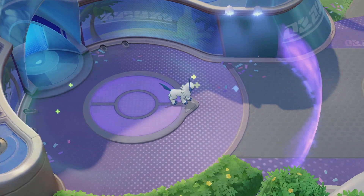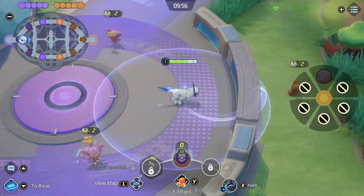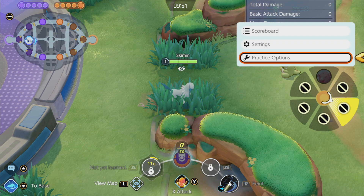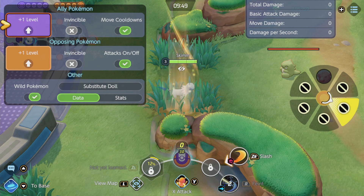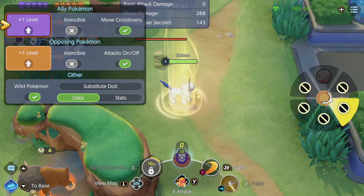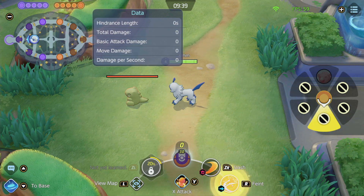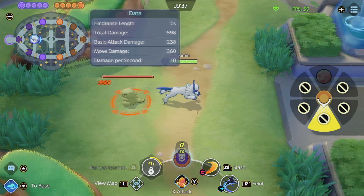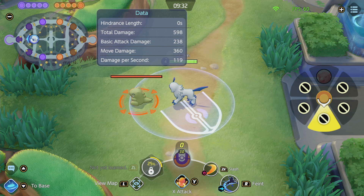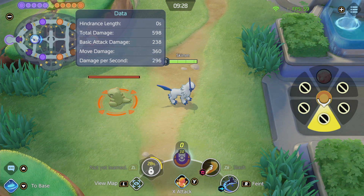We'll just scoop on over and go to practice options, level up to 4. Now we have Slash and Feint at the same level. Auto attack — just about the same as it was, no surprise there. That was our Slash move, now we hit again.